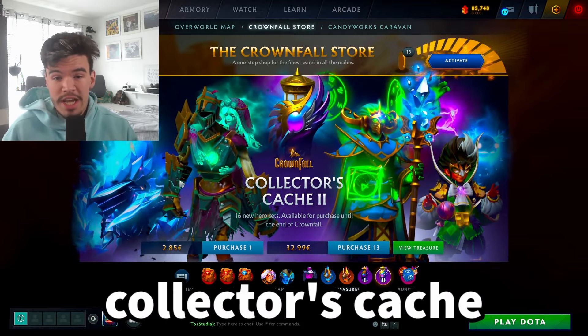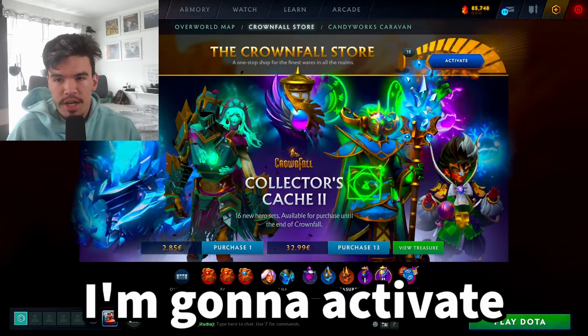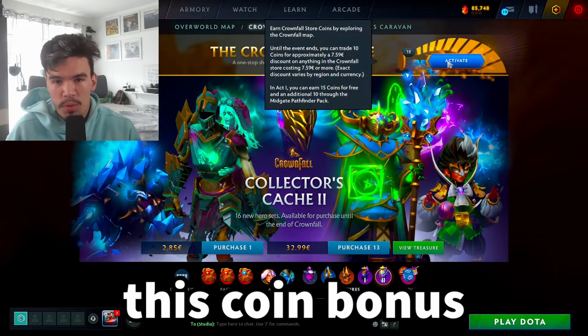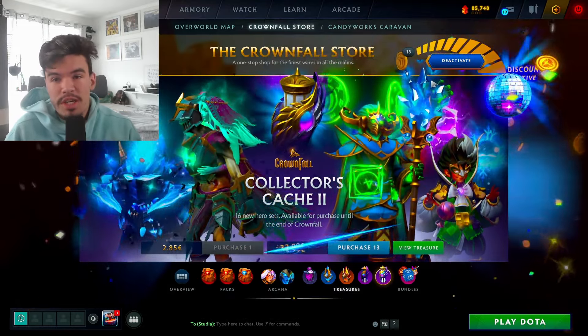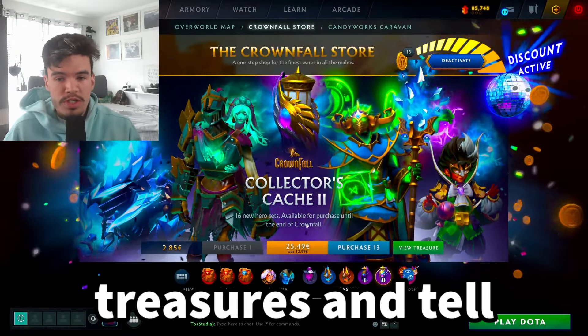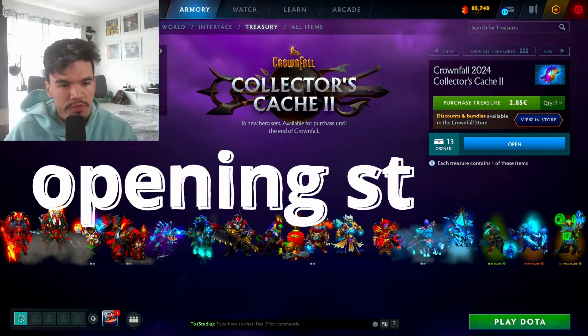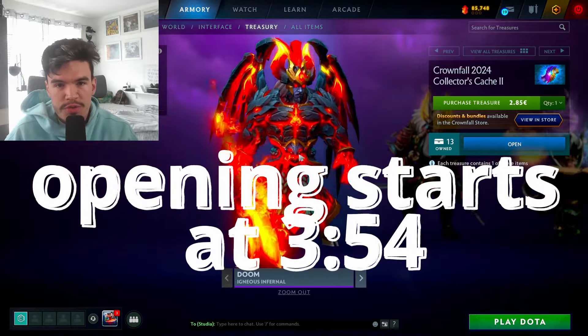Collector's Cache 2 just dropped from the Crown Fall event. I'm gonna activate this coin bonus to get a discount and we will be buying 13 and opening them. I'm gonna go through the treasures and show you what's in all of them. Let's start over here with Doom.